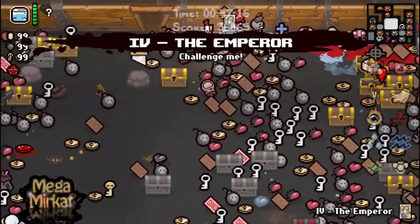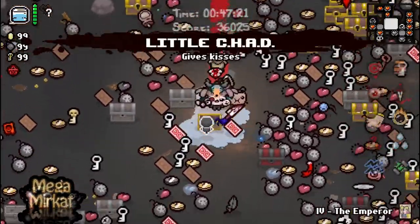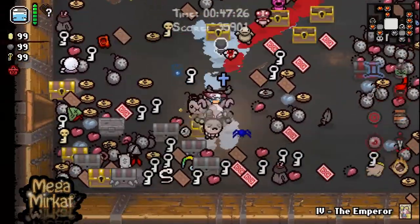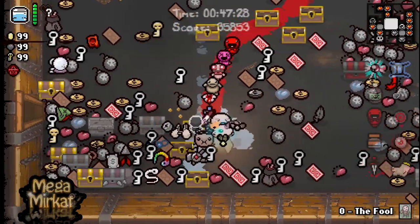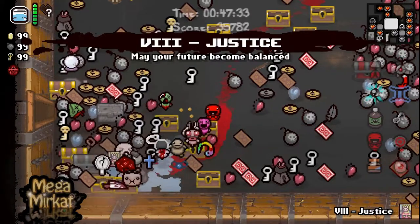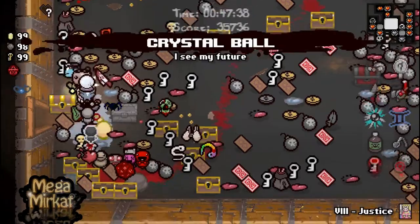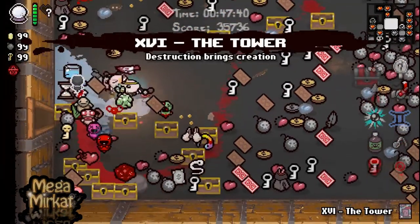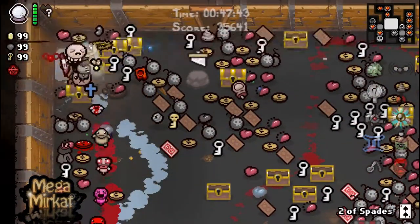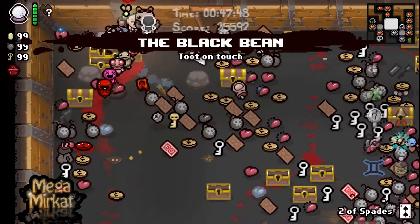Rubber cement, chemical peel, Gemini — all of this stuff. This is the most ridiculous thing. I can't even pick up items anymore — it's insane. I don't even know what chest I'm opening at this point. More, please, more. Mascara is actually a pretty shitty item in my opinion.